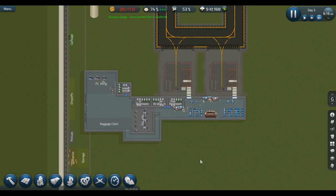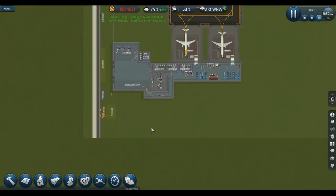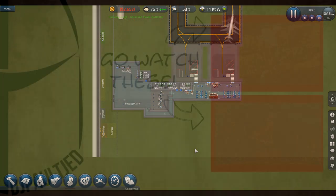So ladies and gentlemen, in the first episode what did we do? We made a second gate, we filled up the entire schedule, we extended the runway, we built an ATC tower, and we got some more security. Well, that is a great start — don't you think? Let me know what you think in the comments down below. I hope you had a blast. I can't wait to record more of this game because I freaking love it. I hope to see you all in the next video. Bye-bye.